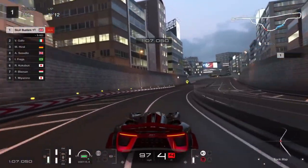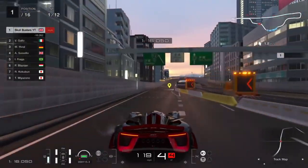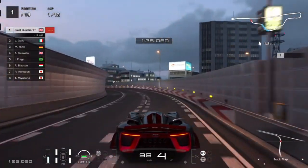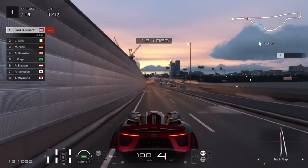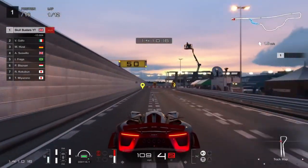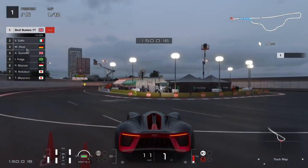Lap-wise, the first lap will be about 2 minutes 10. After that you'll probably get 1 minute 40, then it's in the 1 minute 30s and 1 minute 20s. The fastest lap I got was about 1 minute 22. I've done this race in 19 minutes, so it is doable under 20 minutes. You just need to do three of these for the hour, and what it will give you is 2.475 mil - just under 2.5 mil. It's the MVP of money grinding.